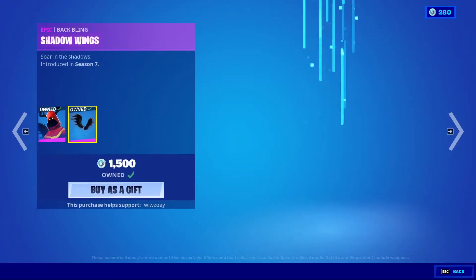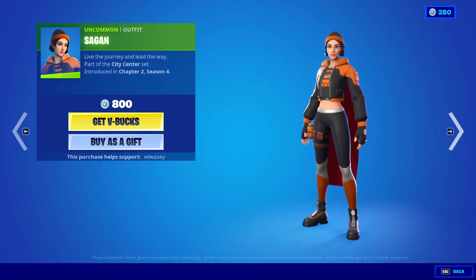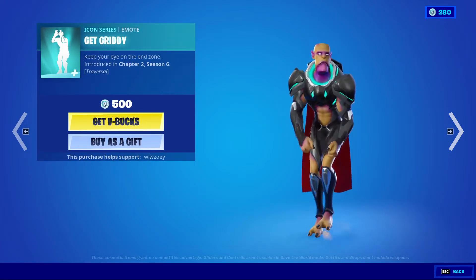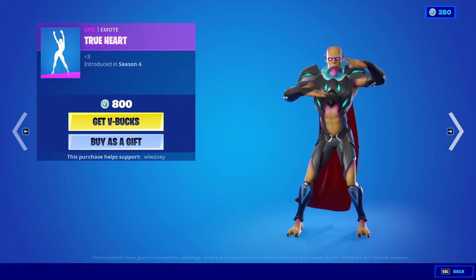Cloak Shadow is also here, back with his Shadow Wings. We have Sagan back — Halloween skin, very cool. Get Gritty — it's a traversal emote, don't know what the song is. True Heart.